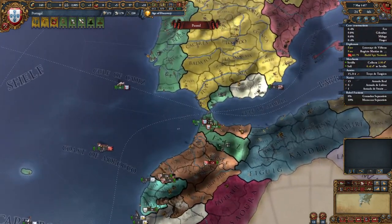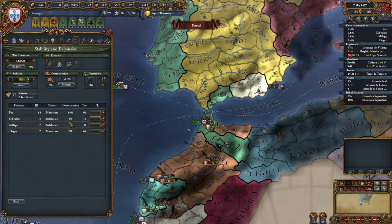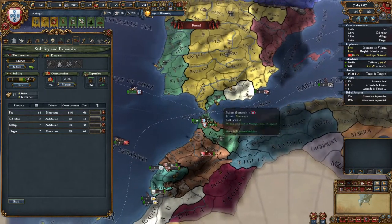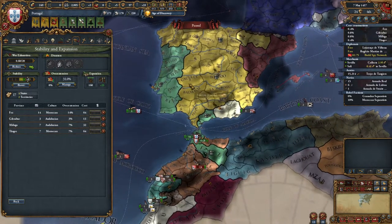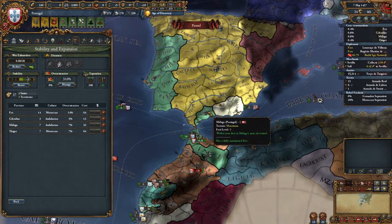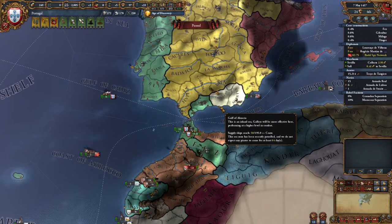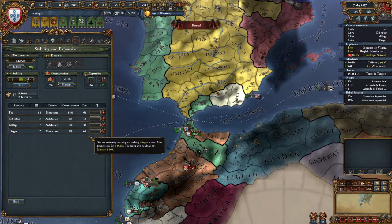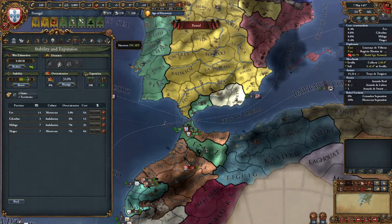Okay, so we're creating cores. We need to create cores on this land so that we can get rid of overextension. Right now if we go to our stability tab we have 31 percent overextension. We talked about how this is not good for the unrest of our country, diplomatic relations with other countries, and also our ability to do trade. Our nation is so focused on this new land that we're neglecting core elements of our economy — that's what this thematically represents. Using administrative power to set up that new local structure in these areas and make this part of our kingdom for now and forever is really really important.